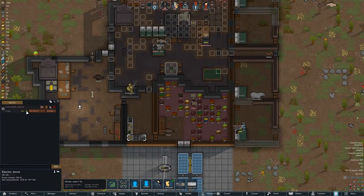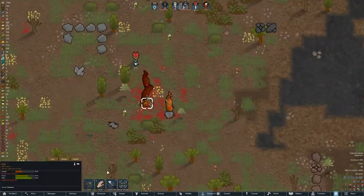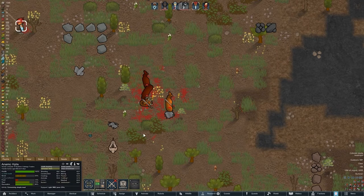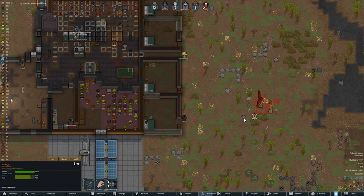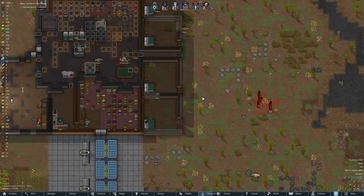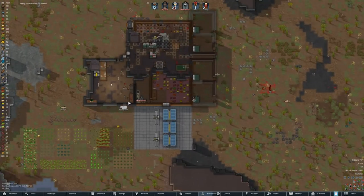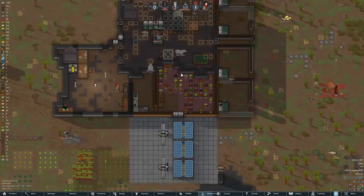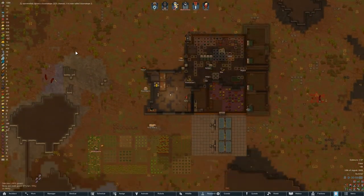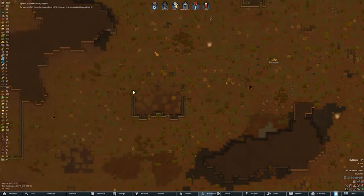I also want to bump up to 120 meals — we're really not doing the sushi quickly enough. Another cook might not be bad. These two we weren't able to use because they have scaria, and he went up in medical which is nice. There we go — the other boomalope we wanted! Now both boomalopes can stay in the animal area, and that's how we're going to get our chem fuel.